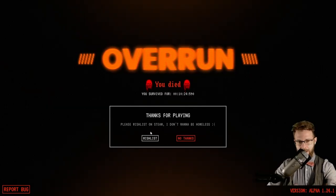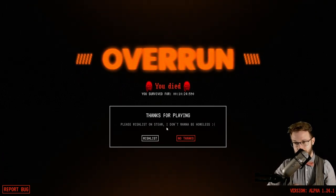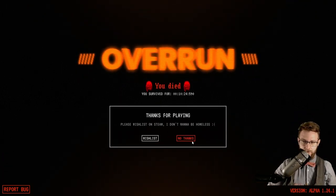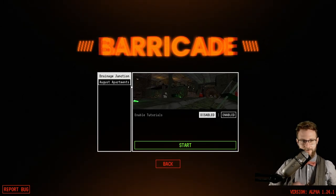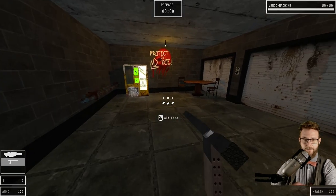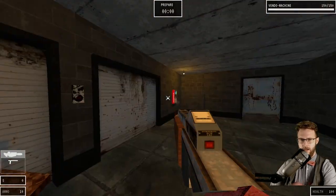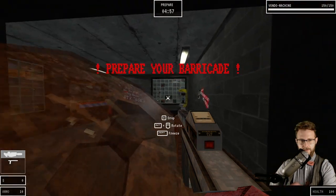We'll do one more round. Wishlist it on Steam — don't make this man go homeless. Sockhouse Studios is a good guy. Let's jump in. We're going to do the other map, and I think you'll start to see how things are a little bit different. That apartment map is much more closed off. I'm going to open the doors and start barricading.